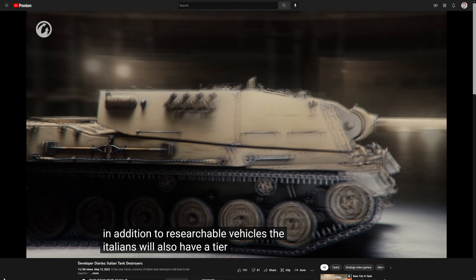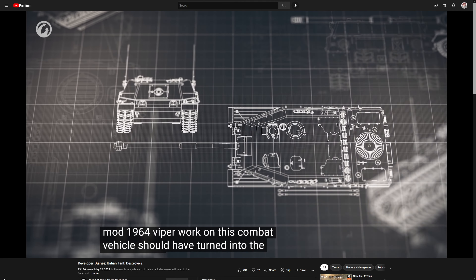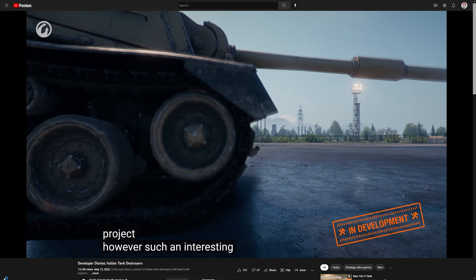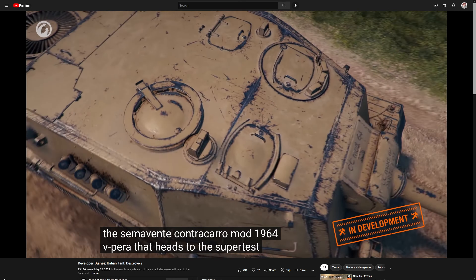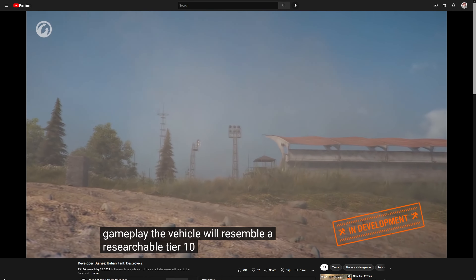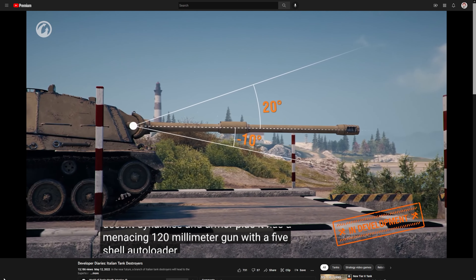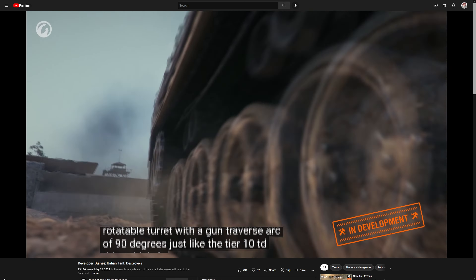In addition to researchable vehicles, the Italians will also have a Tier 8 Premium tank destroyer — the Semovente Contra Carro Mod 1964 V-Pera. Work on this vehicle should have turned into the development of turreted TDs by the Auto Malara Company, but it remained in the draft stage. It heads to supertest first, based on which branch characteristics will be adjusted. In terms of gameplay, it resembles the researchable Tier 10 TD, but with Tier 8 characteristics — decent dynamics and armor, a 120mm gun with a 5-shell autoloader, 10 degrees of gun depression, and a rotatable turret with a 90-degree gun traverse arc.